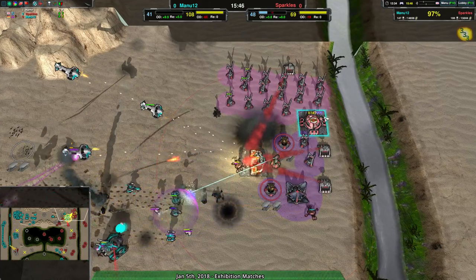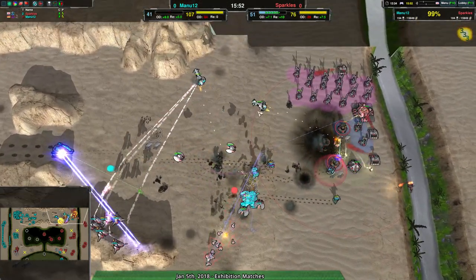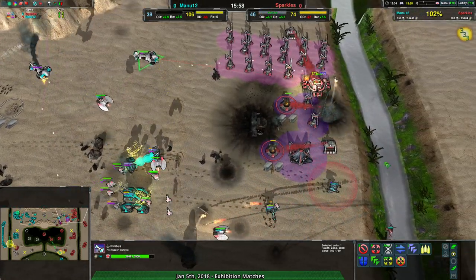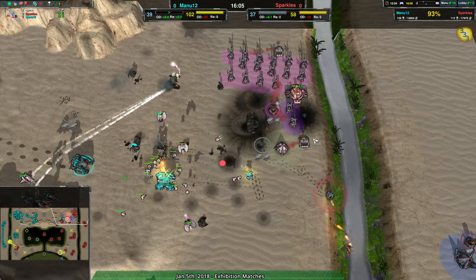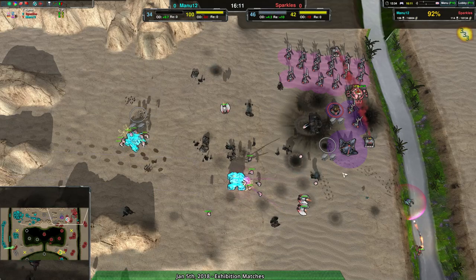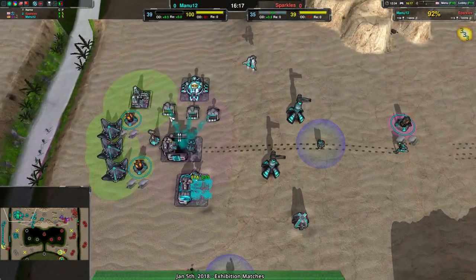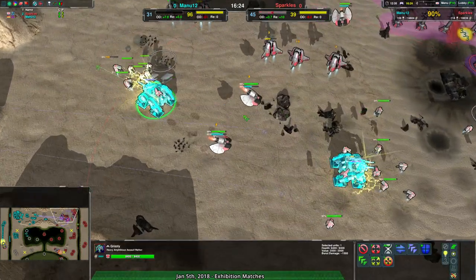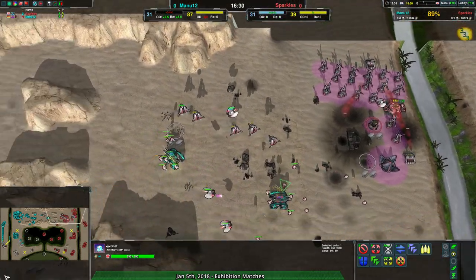Manu12 is able to do quite a bit of damage — able to get rid of the Spider Factory, probably both Factories. The Grizzly was stunned by some Gnats, good call there. A lot of stuff in Sparkles' base is heavily threatened. Spider Factory is down, so ground forces are basically gone. The main problem for Manu12 right now is the Grizzlies are completely locked down. Secondary problem is they don't have anti-air and aren't trying to get rid of these Gnats — because if they got rid of the Gnats, the Grizzlies would be fine. That's all Sparkles has left: Gnats and gunships in general.